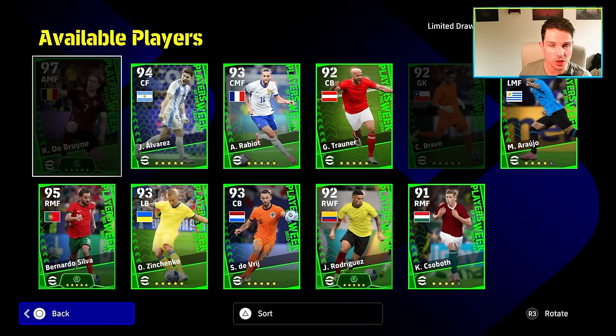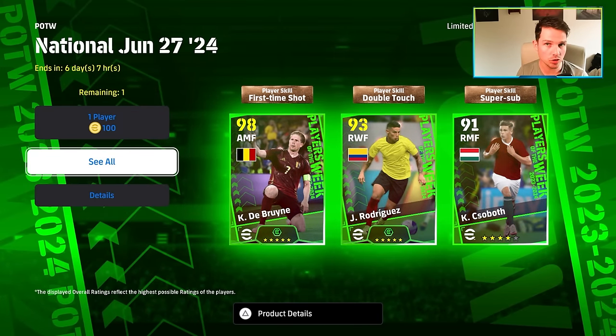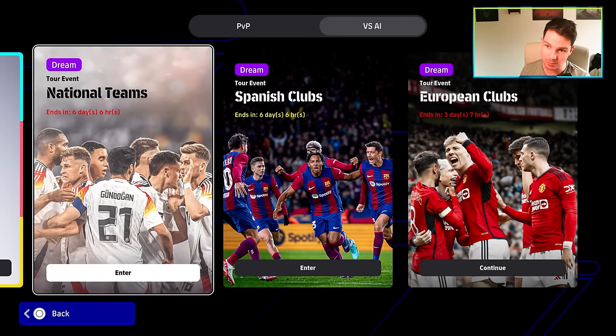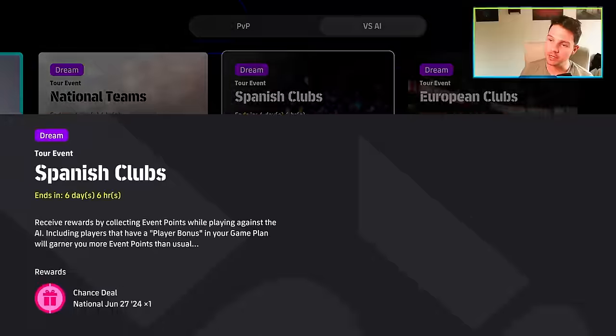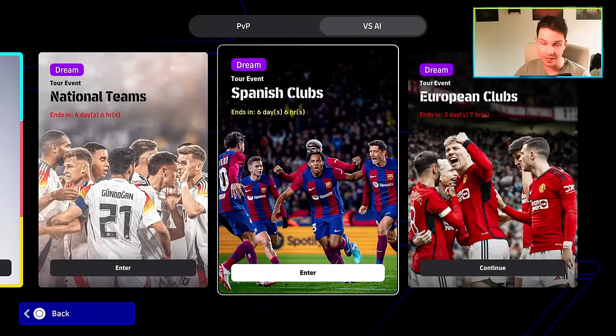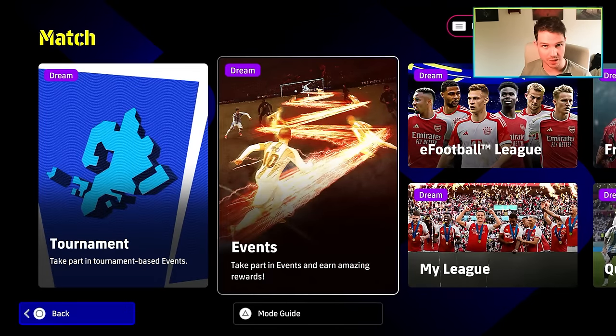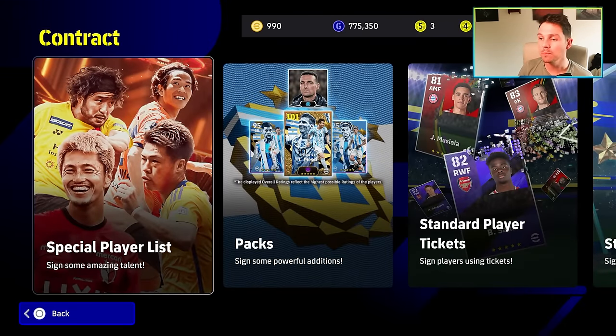Usually on Player of the Week you can spin three players only, but if you use coins you can get five. If you go into Events — and if you're a newcomer you'll know this — I recommend going to Match, into Events, and clearing the AI events. You've got National Teams for one free spin and Spanish Clubs for the second. Just sim on beginner, pass the ball back, or play on legend difficulty and jump in and out.